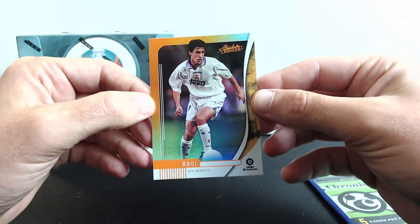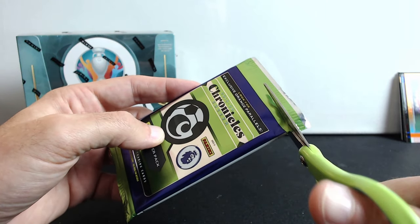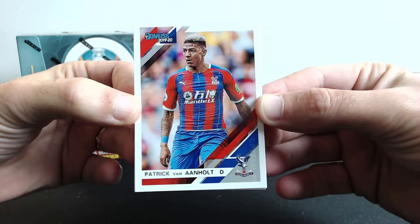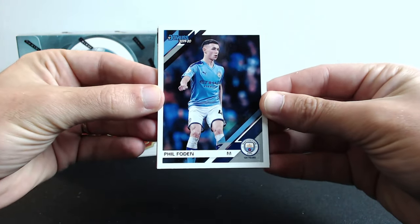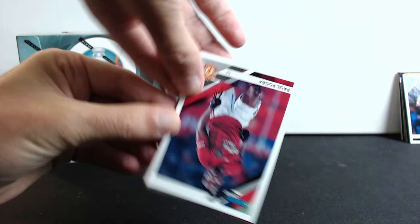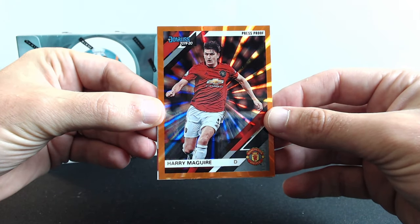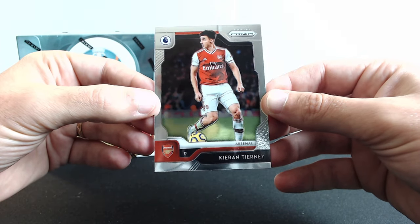The big question: can we get Mason Greenwood? Everyone's looking for him in these packs. We got Patrick... I don't know. Oh, we got from Manchester — that's a big dot — Phil Foden, that's a good one, it's not a rookie but that's okay. Paul Pogba! Another Manchester United press proof — Harry Maguire. And we get Kieran Tierney, a prism card. Not bad!